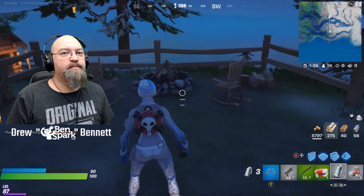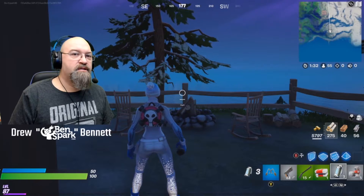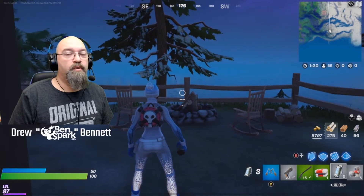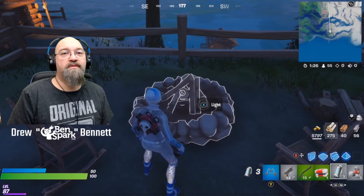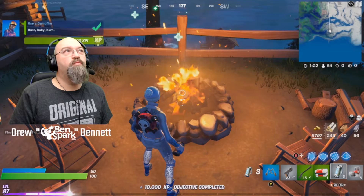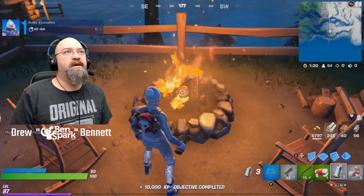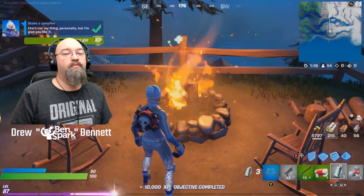Hey, this is Drew Benner from BenSparkFamilyAdventures, back with another Fortnite video. This is going to be super simple because it is the last Snowdown Challenge, and it is to stoke a campfire. All you do is light the campfire, hit it to stoke, and wait a few seconds and then it'll allow you to stoke it again. You've got to make sure that you've got enough wood, and that's it.